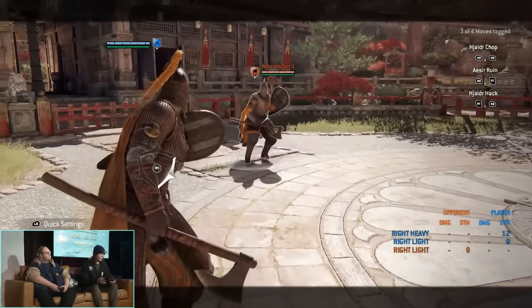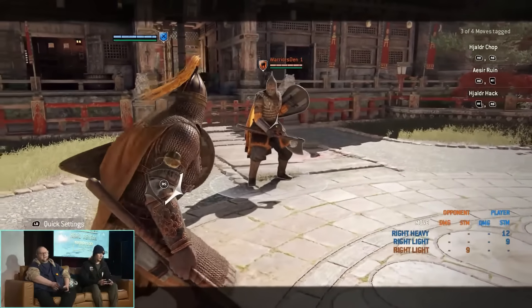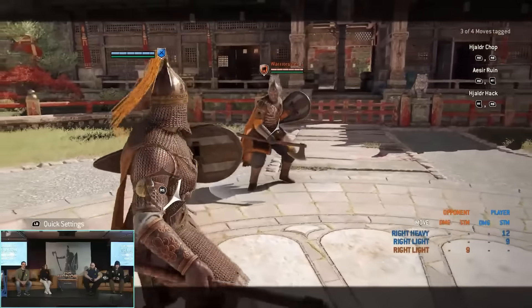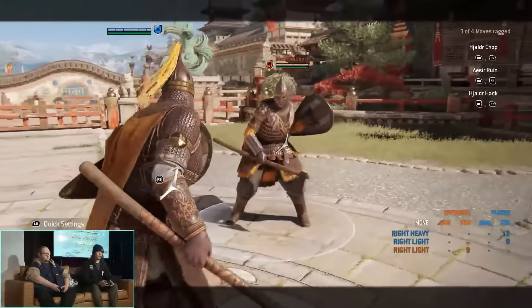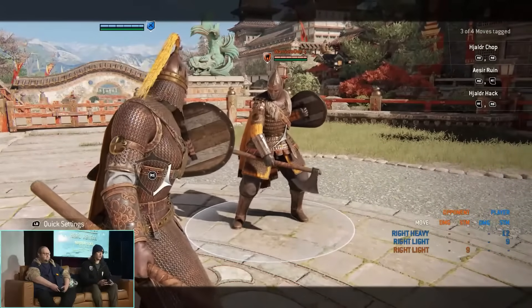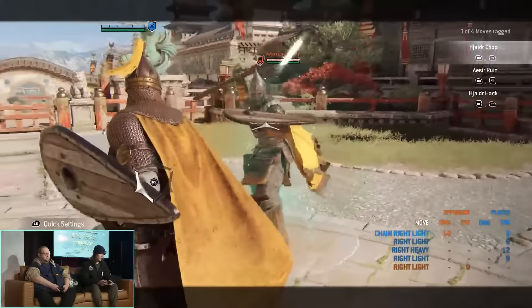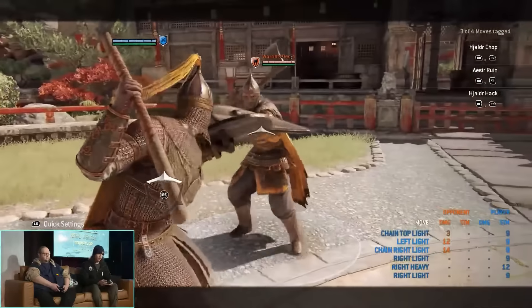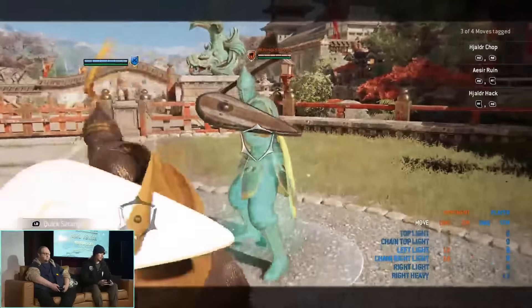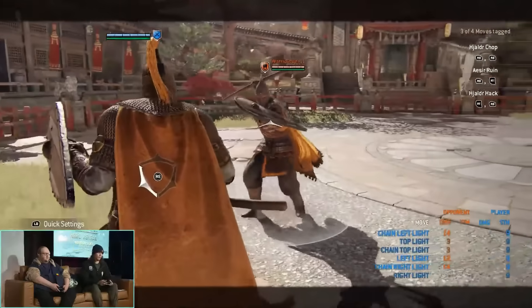We have a two-hit chain right — so light, heavy, heavy, heavy, heavy, light, like heavy. Two-hit chains — I'm not a huge fan of that at first, because I think most characters have three at least. We really wanted to do a super, have three focused hero, so all of our lights have the ones in chains as well. You'll see later whenever she has other lights, they will also have the superior block — that's just a theme that's gonna be here.